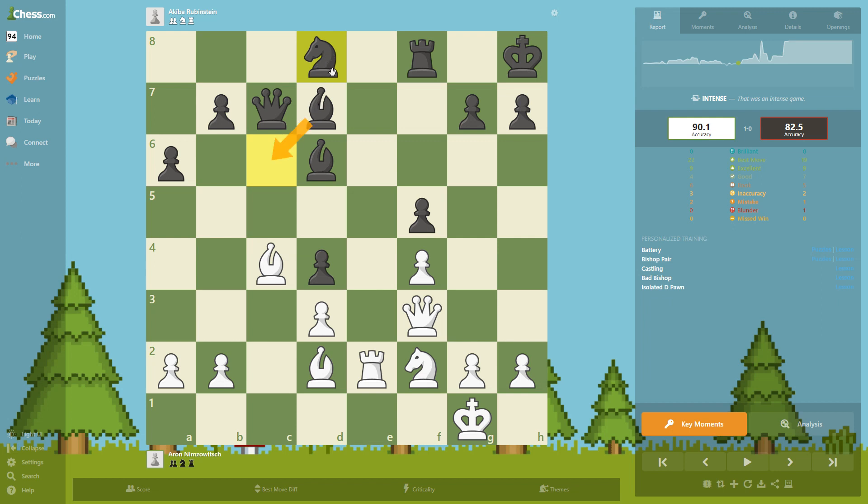The bishop is going to come here to pressurize on this diagonal. The knight is heading to its dream square. Bishop c6, and now the queen goes to this aggressive square — queen h5.